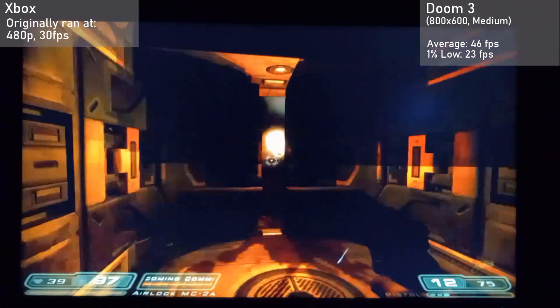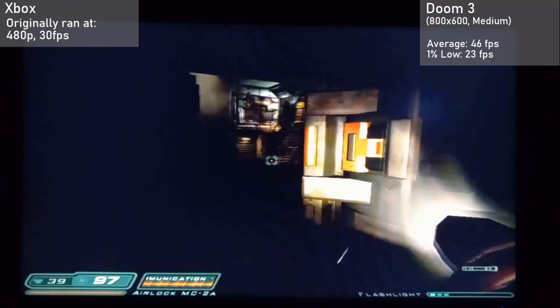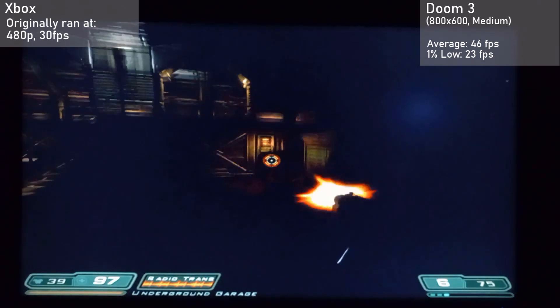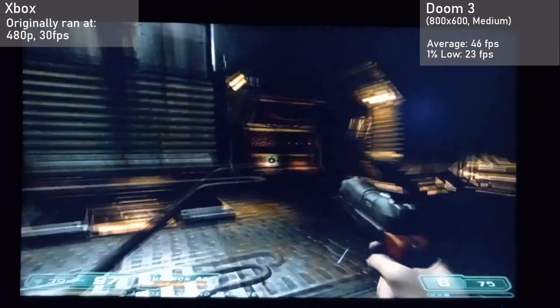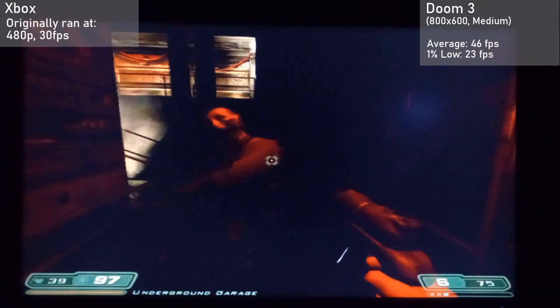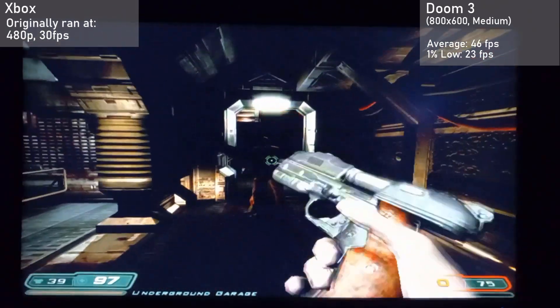The card surprised me again with Doom 3, running at 800x600 with the medium settings. The card managed an average frame rate of 46 FPS, with 1% lows down to 23. The game ran a little better than on the Xbox, and looked better too. This game was quite the GPU killer back in the day, and it running on the original Xbox was impressive enough, so I was quite pleased with these results.